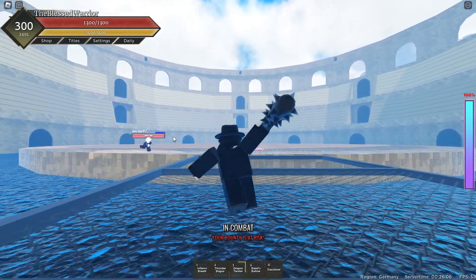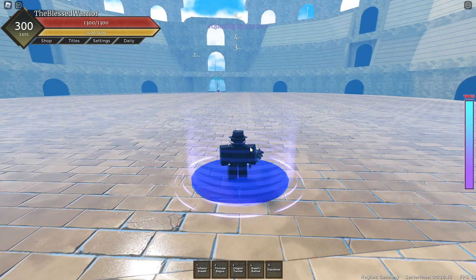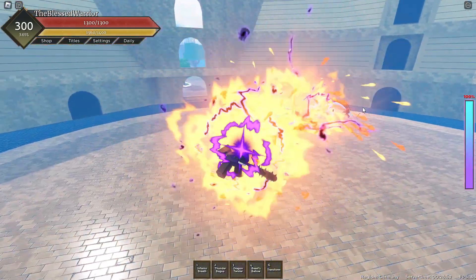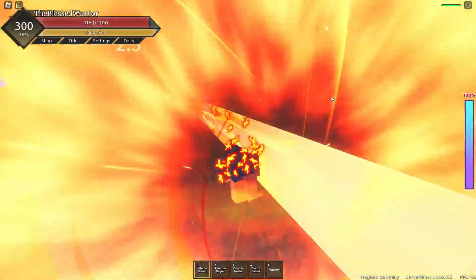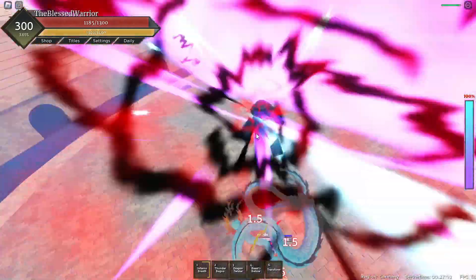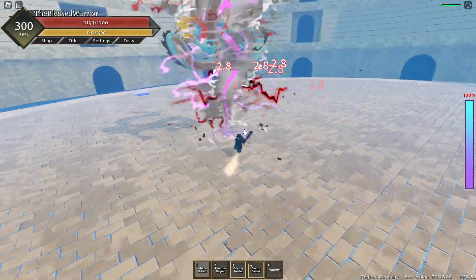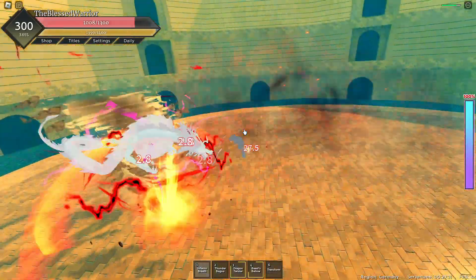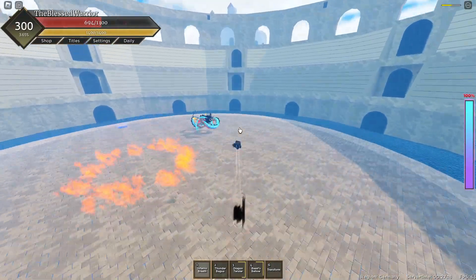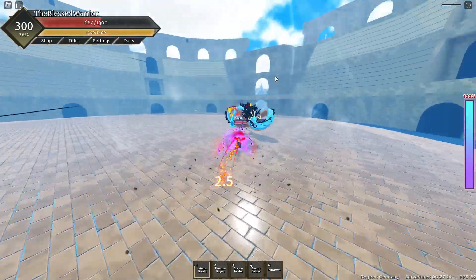Now we're gonna do base on v2 versus Dragon v1 mode — more interesting. Second fight: v2 base versus Dragon v1 mode. Let's get straight into it. That is surprisingly not hitting him. Using this so we don't get hit by the Tatsumaki. Dragon Twister — I need to run away, damn that hit me. Yeah, I have like a ton of HP gone already. Got me there — Thunder Bagua maybe, there we go.